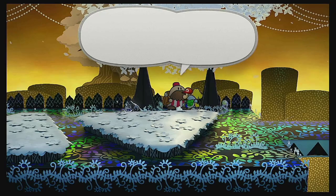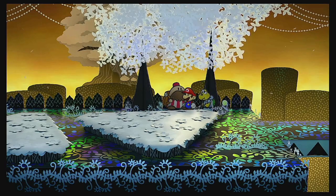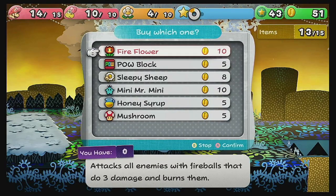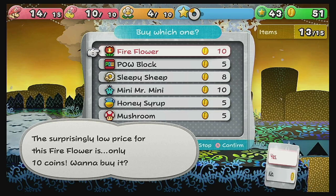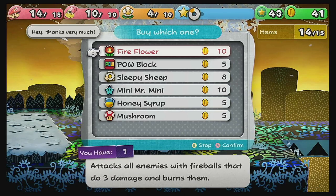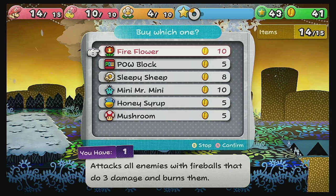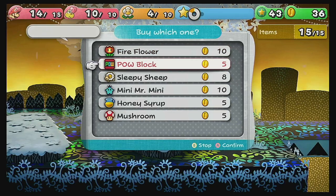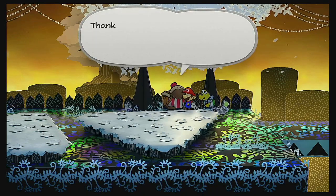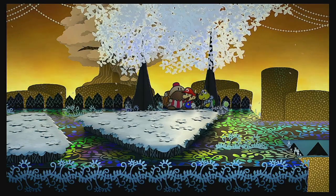Hey, you got any more stuff for me? Yeah, I'll take a Fire Flower. I've seen them for cheaper, but I don't particularly care — I like Fire Flowers. I'll take one of these too. If we encounter more of those high-defense guys, then yeah, we're set for the future.